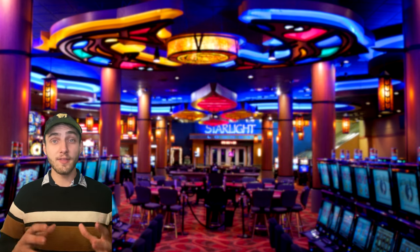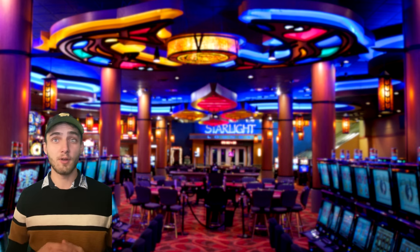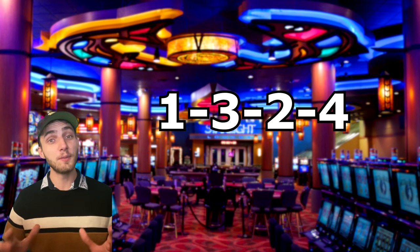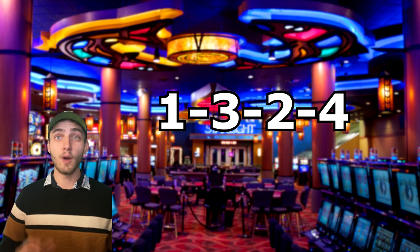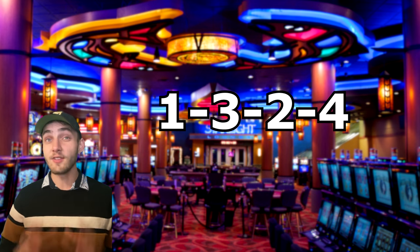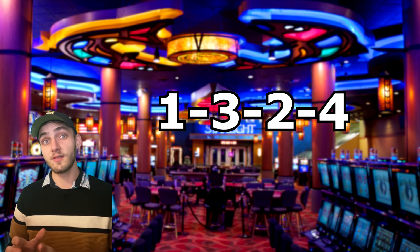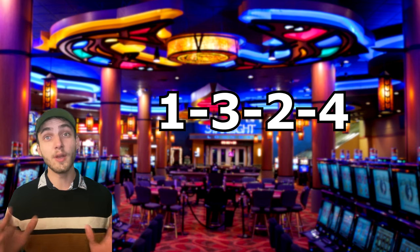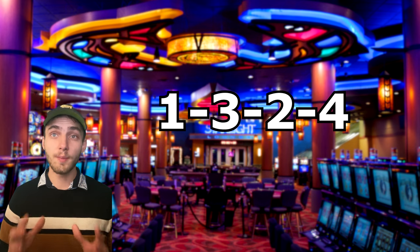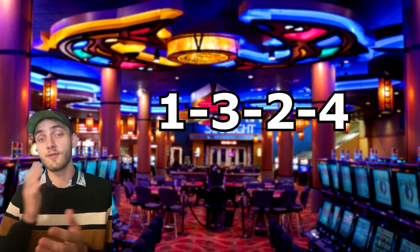So now we know how to bet, the next question is how much are we going to bet. For this we're going to use a four-game betting progression that goes 1-3-2-4. The rules of this progression are simple but effective. We're always going to start with a one-unit bet. If this bet loses then we place our next bet as one unit as well. It's only after a win that we're going to progress to the next stage where we would bet three units. This way whenever we lose we only run the risk of losing one unit in any single bet. The goal is to complete the entire four-number progression.